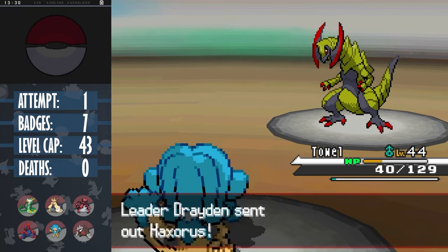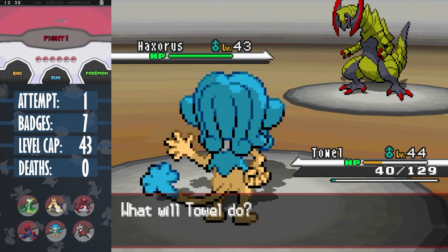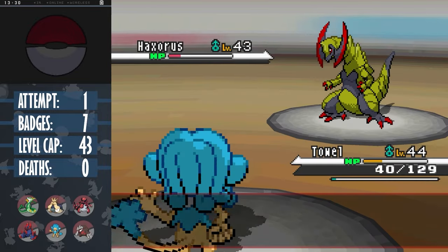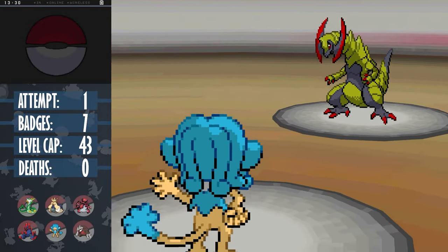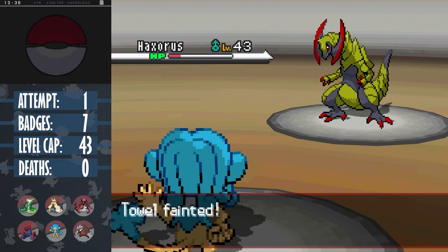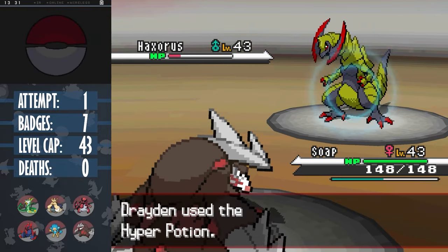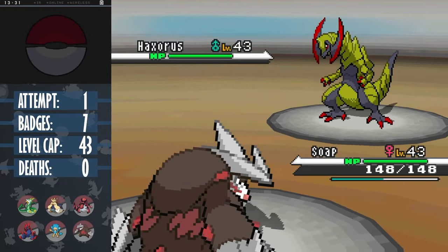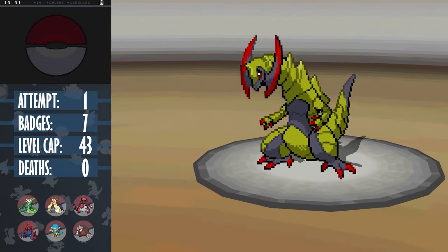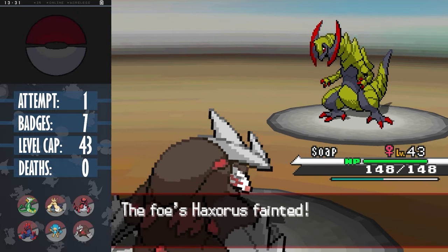This means Haxorus will likely be able to get off a free Dragon Dance whether we attack or switch. I want to play as safely as possible, so I stay in. Tal still being able to land the Blizzard, not quite doing enough damage for the kill, and Haxorus finishes him off with Dragon Tail. That was our first death this run, and Tal went out with a bang. But with his sacrifice, I can safely bring out Soap, and as Drayden heals, we can set up a Swords Dance. Haxorus outspeeds to set up a Dragon Dance, but it was in vain as Soap uses a plus 2 Return, landing the one-shot and getting us the final badge.